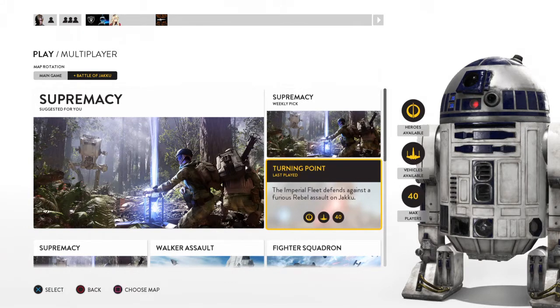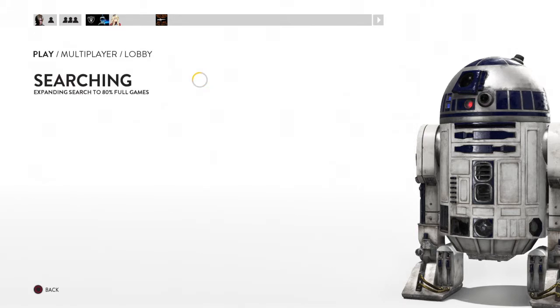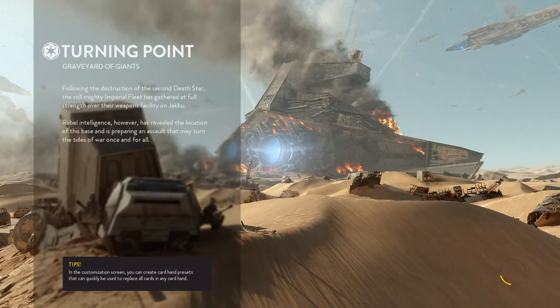So basically, I went to the EA account and changed my password. That's all I did. Went to the EA account, logged in, changed my password, and I joined five servers one after another, and it didn't stop me, didn't say any problem or anything — nothing popped up. It let me join straight to the match.